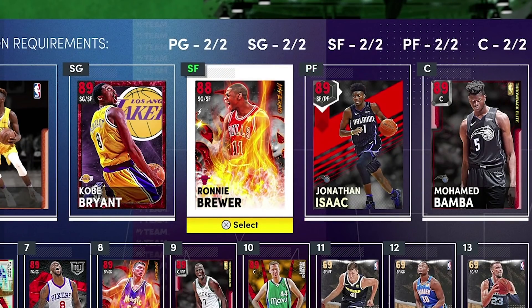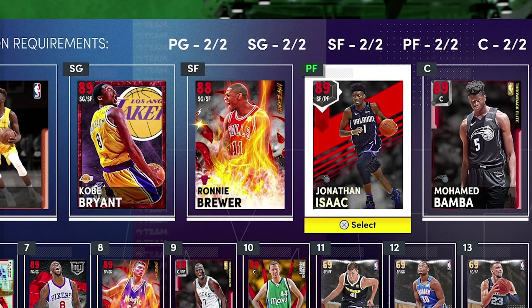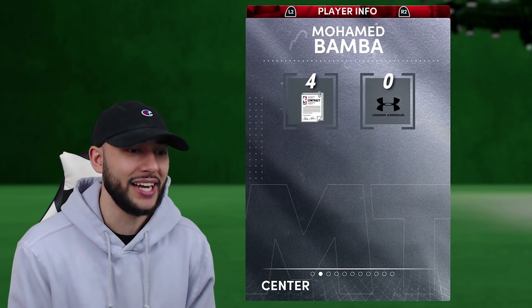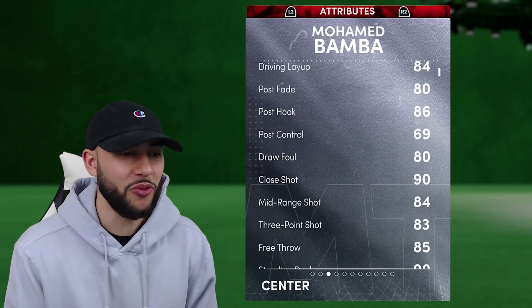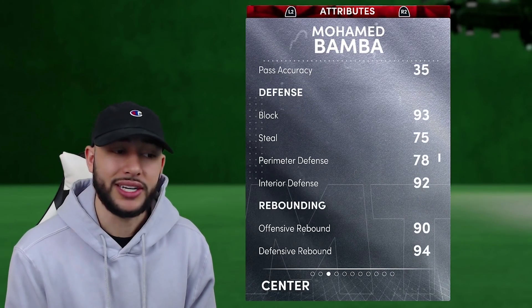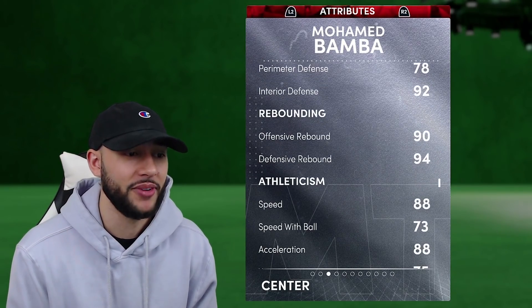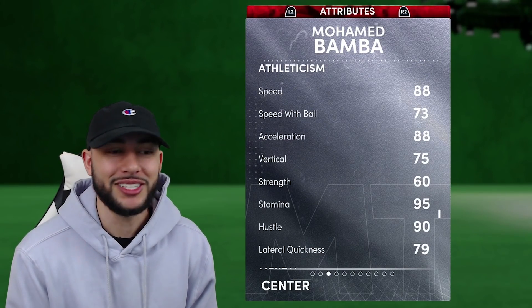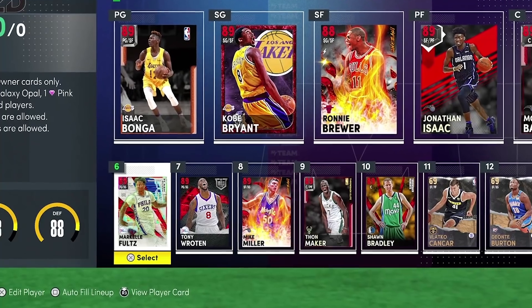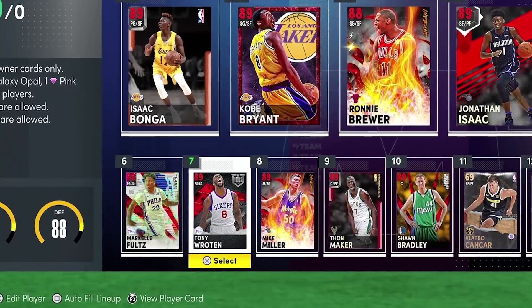Looking at the starting small forward and power forward positions, we got ourselves ruby Ronnie Brewer and Jonathan Isaac — amazing defensive cards that can also knock down the three ball and finish strong at the rim. Then another retro card that came out yesterday from NBA 2K19 — ruby Mo Bamba, staying at seven feet tall. This card is so athletic: 89 offense, 92 defense, 84 drive layup, 84 mid-range, an 83 three ball — so Mo Bamba can shoot. Also a 90 standing dunk, 93 block rating, 94 offensive rebound, 94 defensive rebound, and 88 speed — amazing for a seven footer.